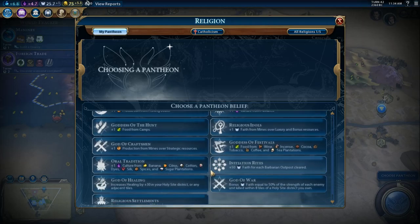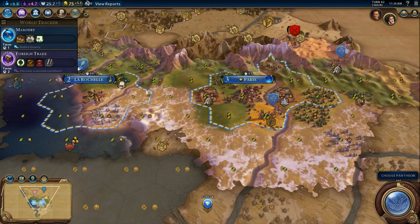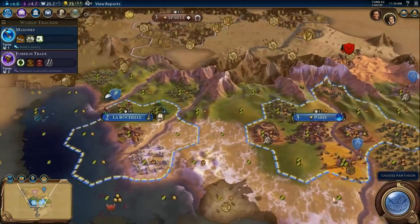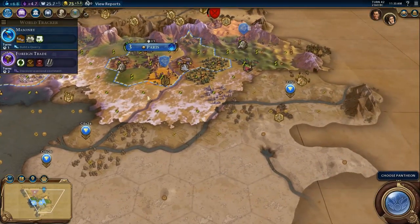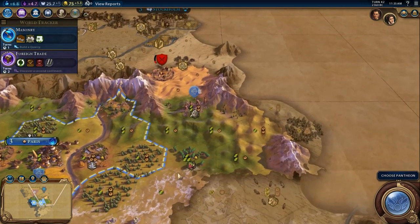We're not very high faith, and I'm not even going to try. Let's see — banana, citrus, cotton, dye, silk spices, and sugar, or wine, coffee, incense, tea, cocoa, and tobacco. I know I have tea and wine, but that's it. I've got gypsum here — those are quarries, not mines. I'll have to see what else is down here.